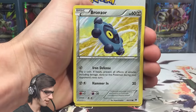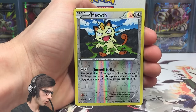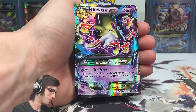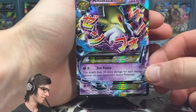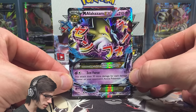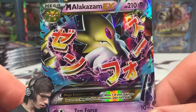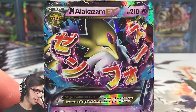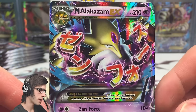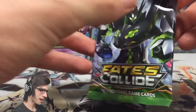Let's go — we got a Snubbull, a Seel, a Bronzor, Cottonee, Burmy, a Shuckle, Cinccino, Kangaskhan, and a reverse Turmoil Strike — and Mega Alakazam EX! That is awesome! That's what I'm talking about — literally just talking about expecting two ultra pulls and we kick it off with the first pack magic. Check that out — 210 HP with Zen Force! It looks so good. It's one of the first cards where the letters are kind of just floating, like Alakazam's using psychic on the letters and interacting with them.